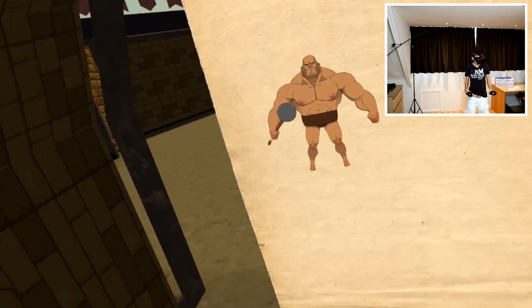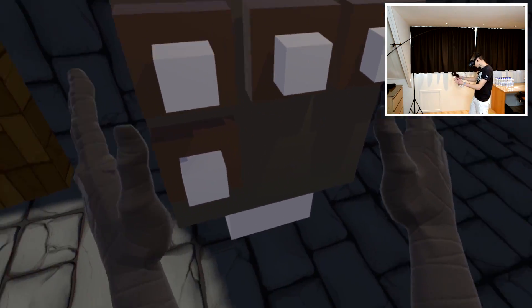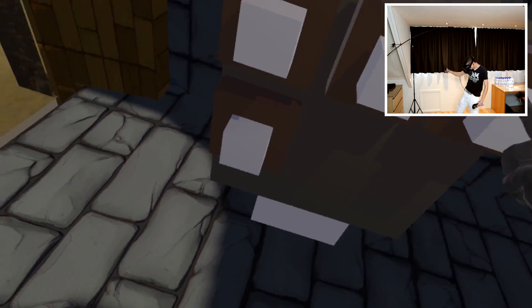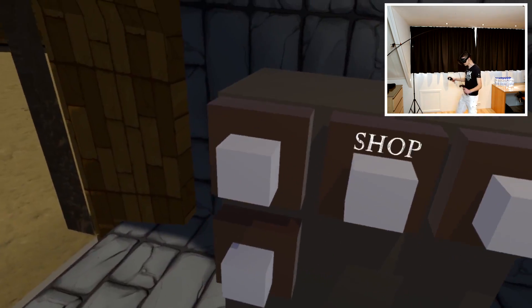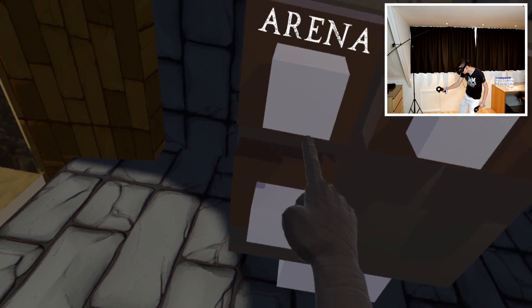Looks like we've got an opponent with an actual little weapon! Now, first of all, look at this - the entire thing where you have to do this all the time, it's gone, okay? We have arena, shop, weapon rack, and main menu!